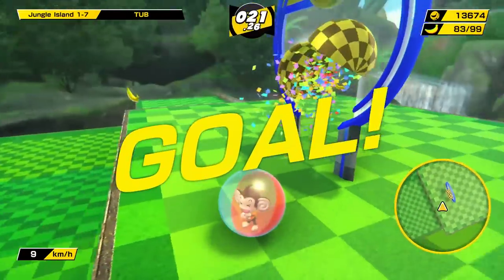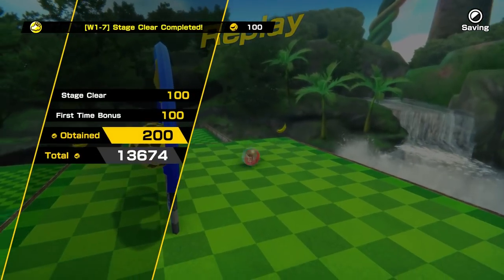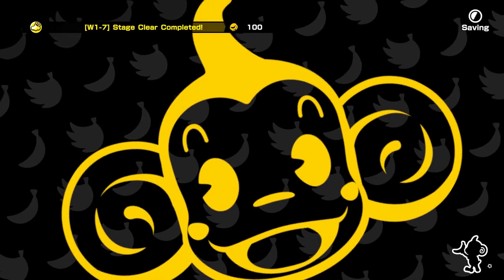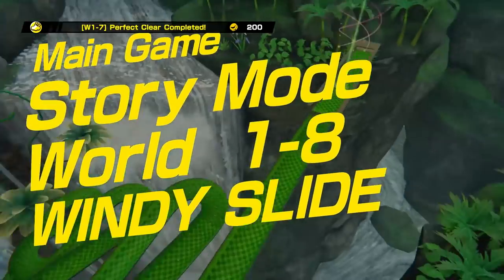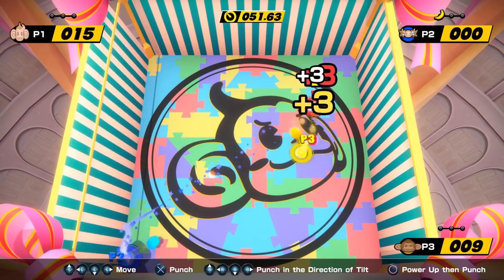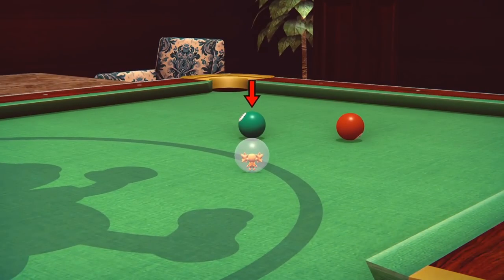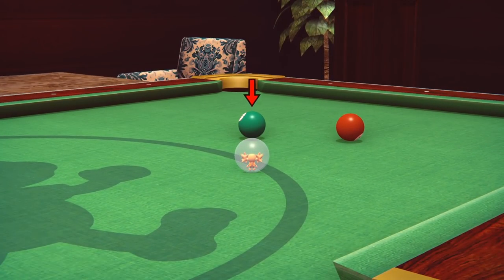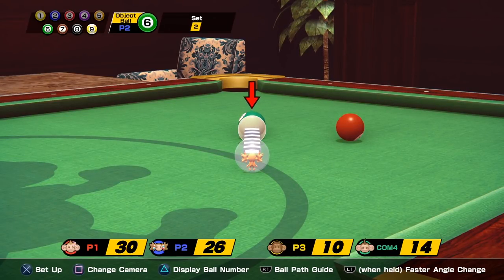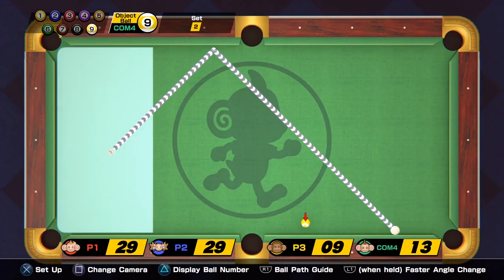There are also challenges for meeting all sorts of criteria across the various modes and levels, which net you even more bananas. The replay value is through the roof here, and this feels like a definitive collection of the best that Monkey Ball has to offer. Most of the minigames are at their best here in Banana Mania. There are some unfortunate oddities though — Monkey Billiards forces you to play with a computer player, whereas the original games didn't require that. It can be a bit of a pace breaker to have them around.